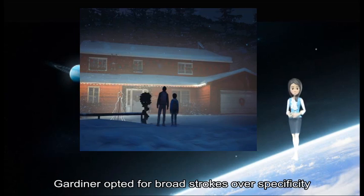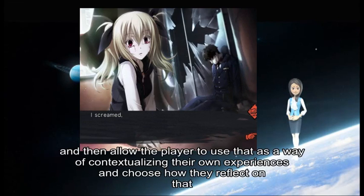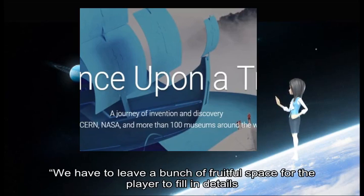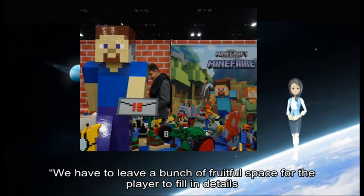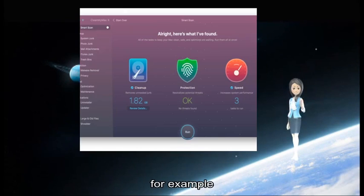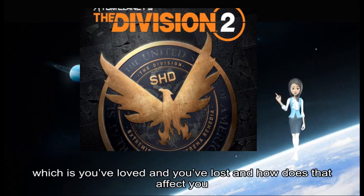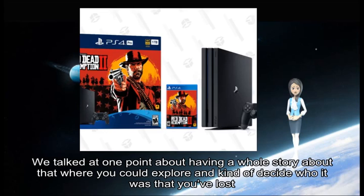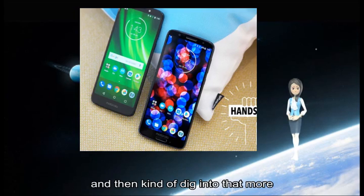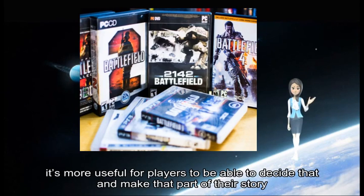To accomplish this, Gardner opted for broad strokes over specificity. This way they could introduce the player to a prompt and then allow the player to use that as a way of contextualizing their own experiences and choose how they reflect on that. "We have to leave a bunch of fruitful space for the player to fill in details," says Gardner. "So each of these cannot be too specific." For example, there's one called 'a lost love,' which is: you have loved and you have lost — and how does that affect you? They considered having a whole story about it, but ultimately it's more useful for players to be able to decide that and make it part of their own story.